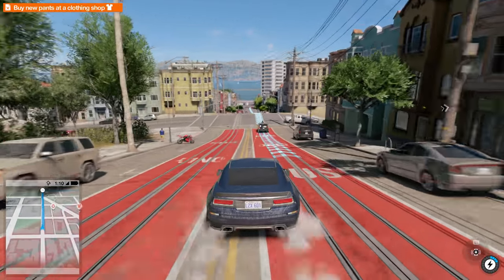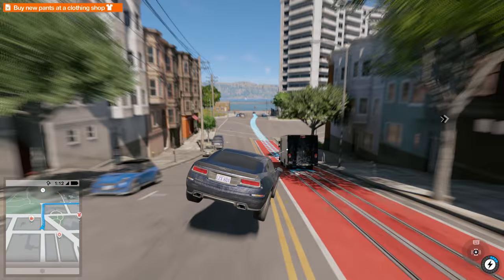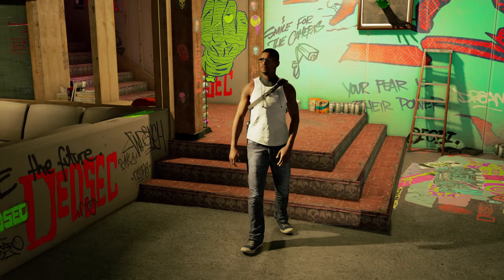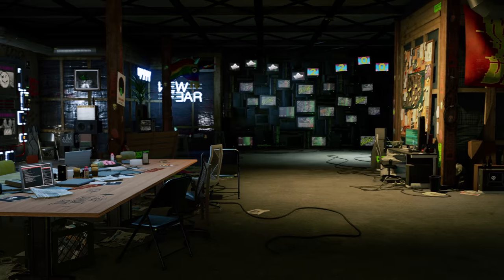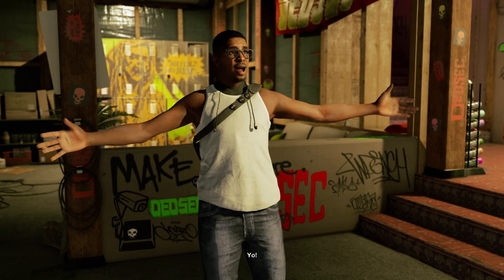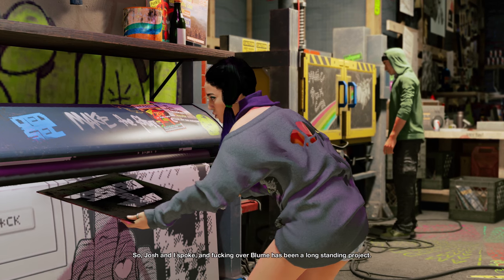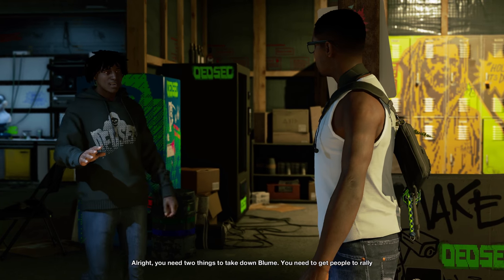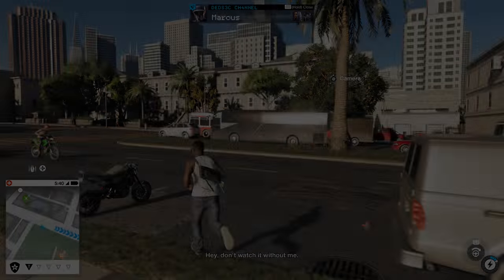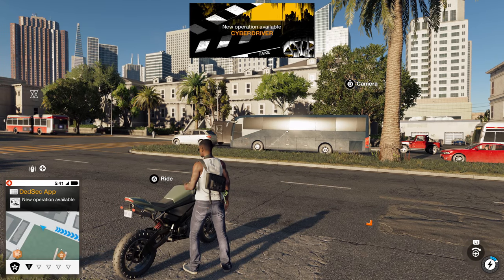1800p versus 4K — it's obviously not native, there is checkerboarding involved, but it all looks pretty clean overall and I was quite impressed. As I understand it, the base PS4 version runs at native 1080p, but this doesn't really offer any advantages over and above the boost in resolution. I haven't done any extended testing, but it looks very, very similar. I think they've literally just taken the Pro's more powerful GPU and used it for higher resolution rendering. On the 4K screen, it looks pretty sweet.